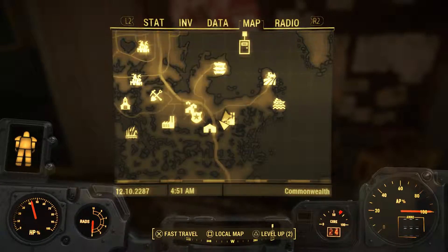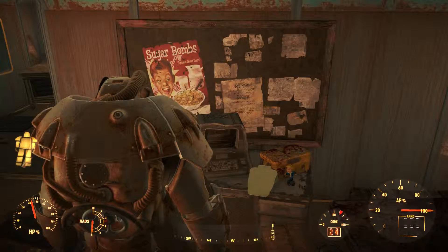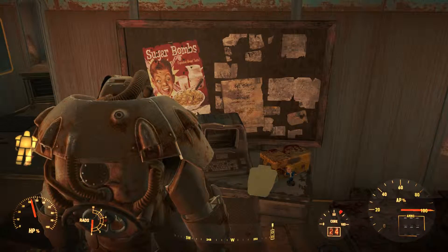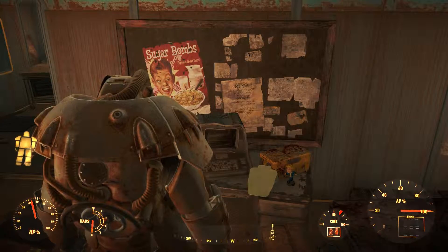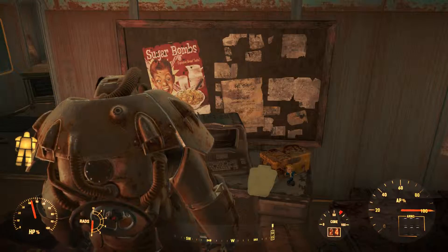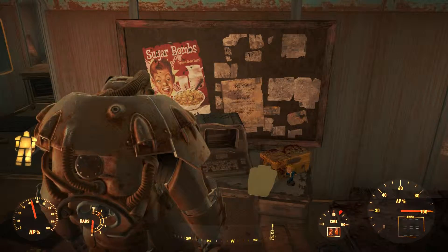I came into this building on the bottom floor — there's a master lock door, and once you come inside there's a terminal. Once you hack it to get inside, there's a bunch of protectrons and turrets that start going haywire.